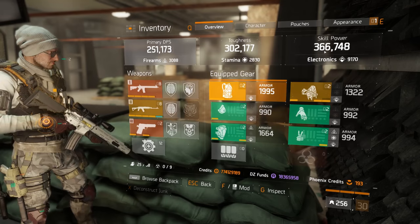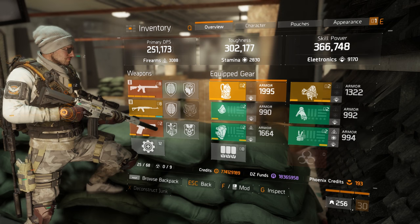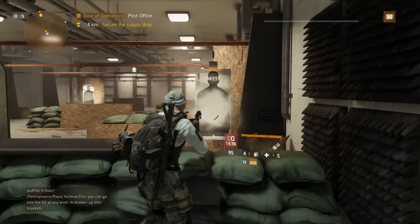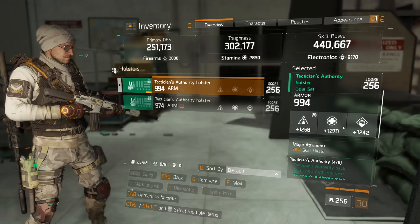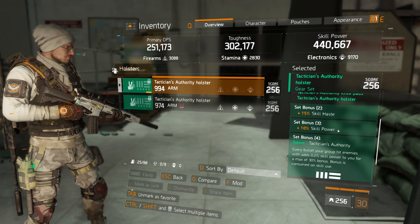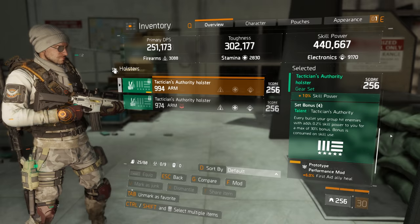The second reason I'm going for tacticians is because skill power scaling now scales linearly up until 450,000 skill power — a very high ceiling. This means there is plenty of room for skills to get stronger and stronger, and both the tacticians three-piece and four-piece together can add up to 40 skill power, which really makes a big difference if your base skill power is high enough.